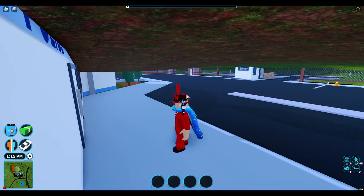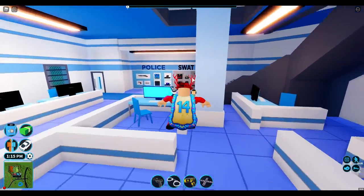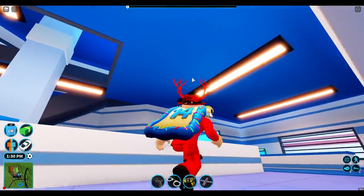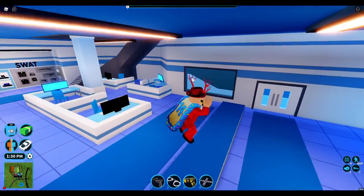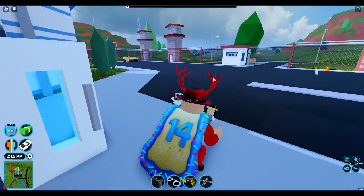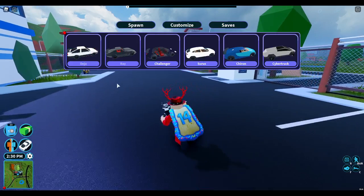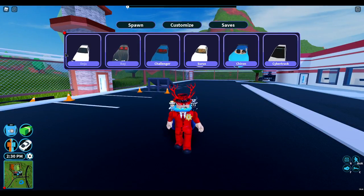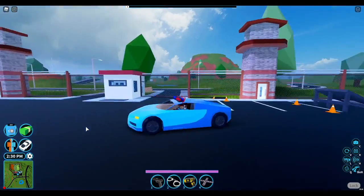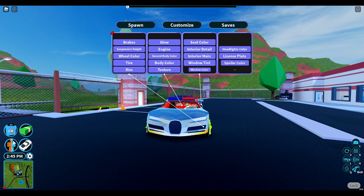We're back in Jailbreak — let's go on cop and test out some of the new stuff. I can feel like the lighting in here looks a little different. These are the two vehicles that spawn in at the guard.